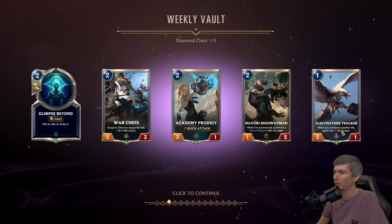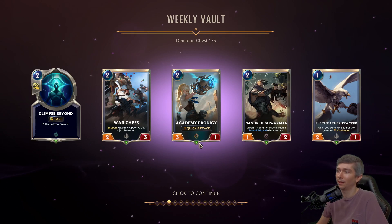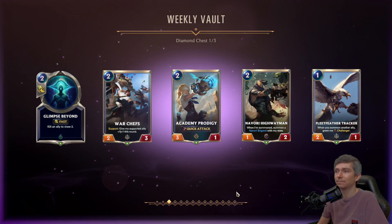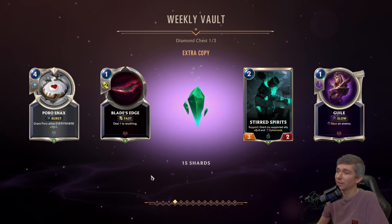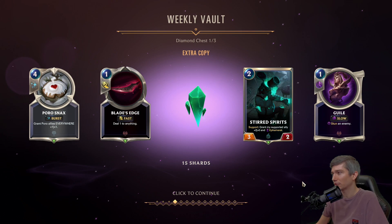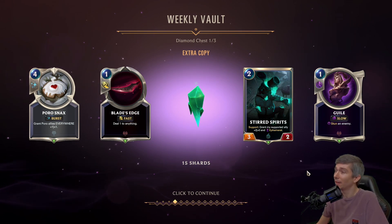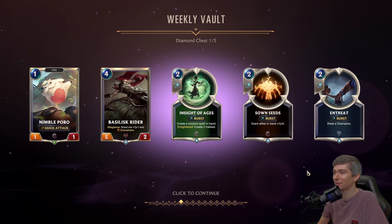Looks like we got Fleet Feathers playable, War Chefs playable, Glimpse Beyond playable, Highwaymen playable, Academy Prodigy — maybe not, haven't seen it too much. Blade's Edge playable. Stirred Spirits, maybe. Guile — I've actually found that to be a little too slow for the Asuo, so maybe not a great pack here. Bunches of rares though.